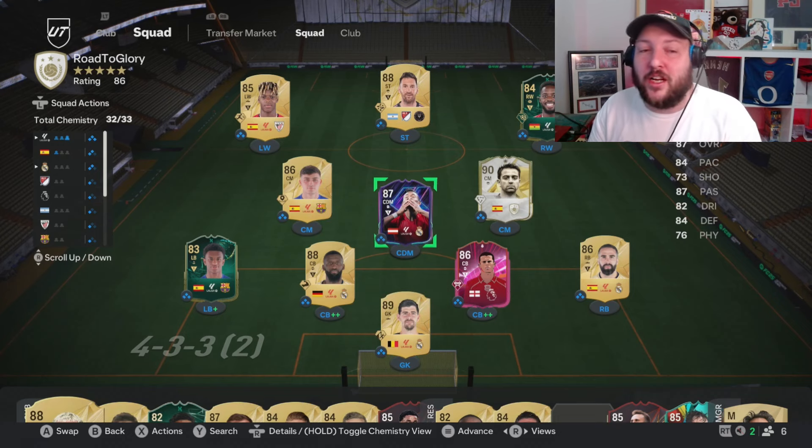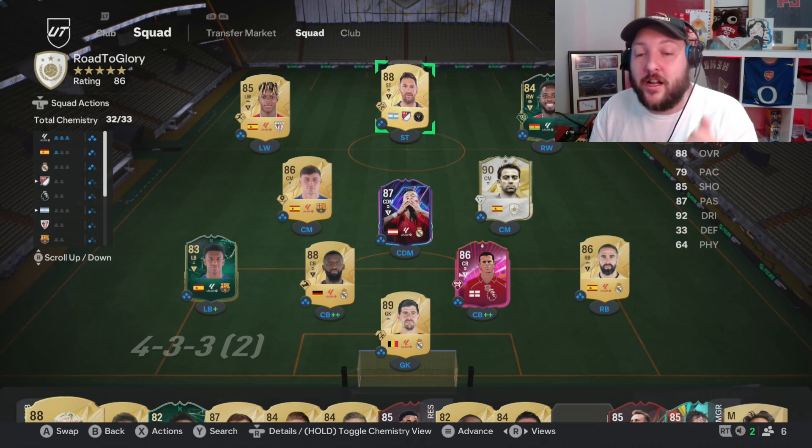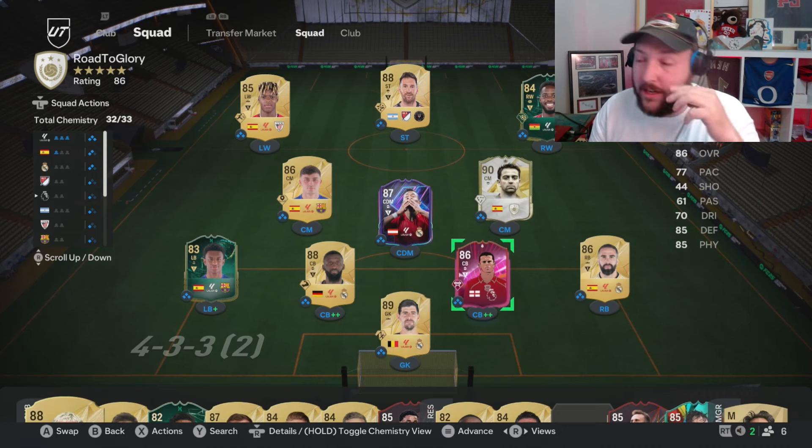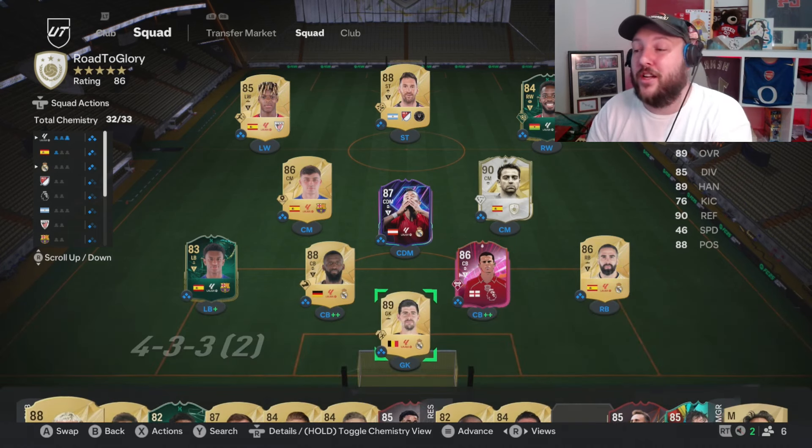If you don't have any of the others, you should still have an English player. Don't worry about Austrian or Ghana — just go ahead and get Spain, Argentina, Germany, Belgium, and England and you'll be sorted. Any questions, comment down below. They have to be in your starting lineup, not on your bench, and I'll catch you in the next video.